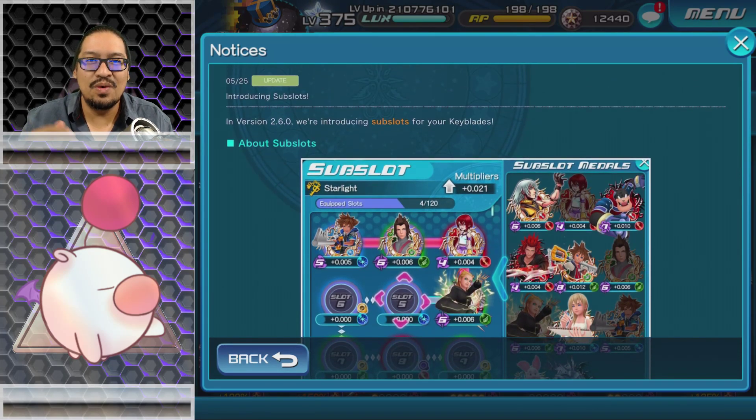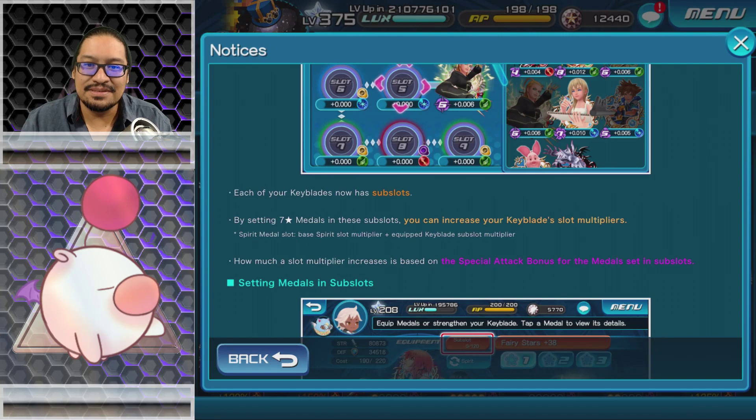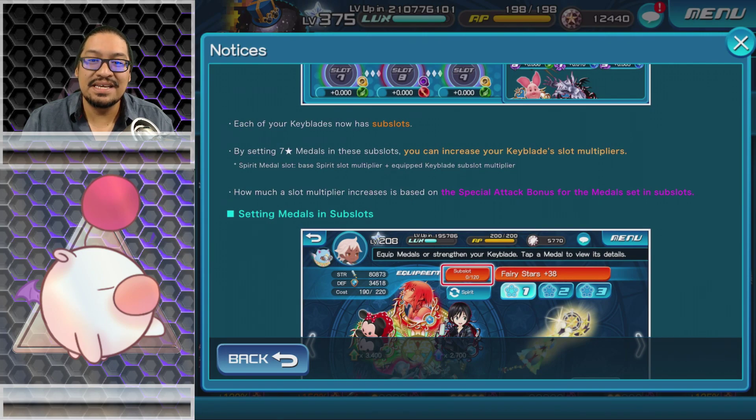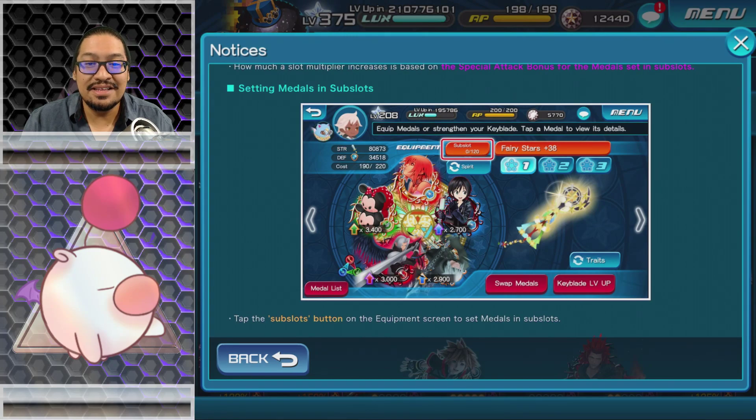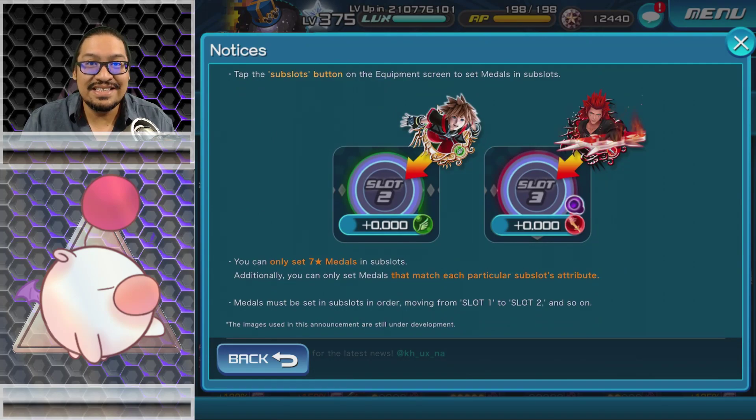Introducing sub slots: in version 2.6.0 we're introducing sub slots for your keyblades — this is the 120 tier 8 system I talked about before. Each of your keyblades now has sub slots. By sending seven star metals in these sub slots, you can increase your keyblade slots multipliers. How much a sub slot multiplier increases is based on the special attack bonus for the metals set in those sub slots.